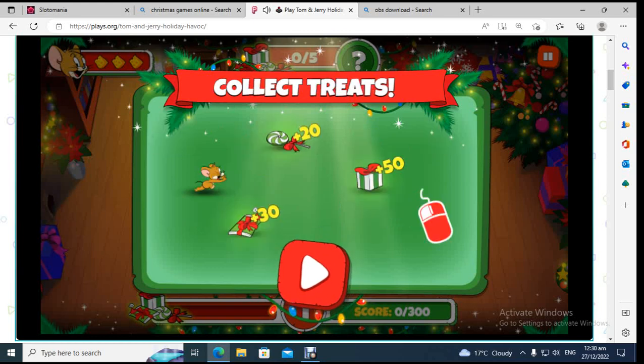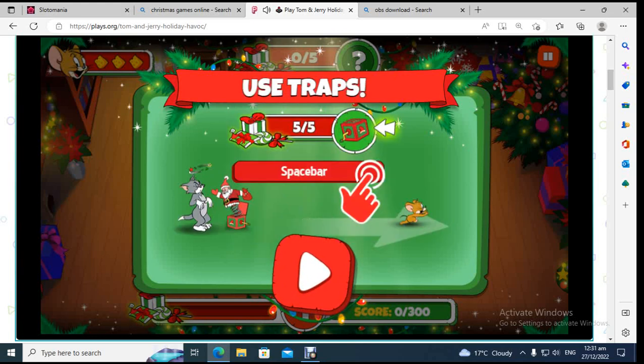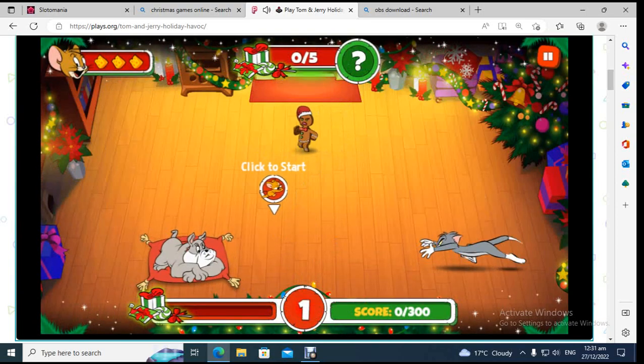Your objective is to collect points, presents, and treats, and fill up your health bar in the top right-hand corner. There is also a special trap device — by using the spacebar you can activate it once you get enough gifts.